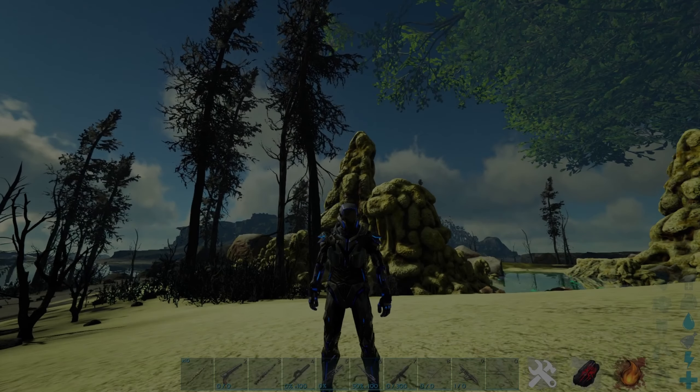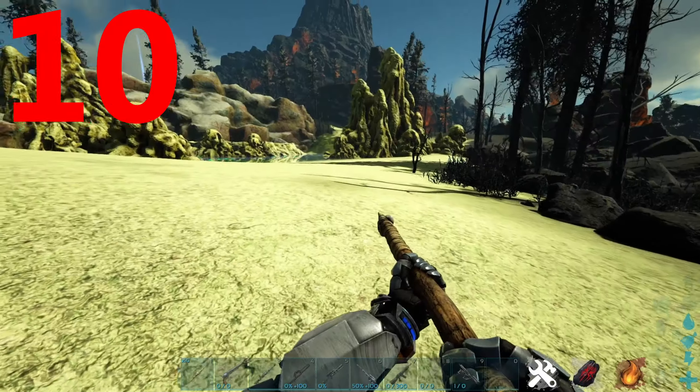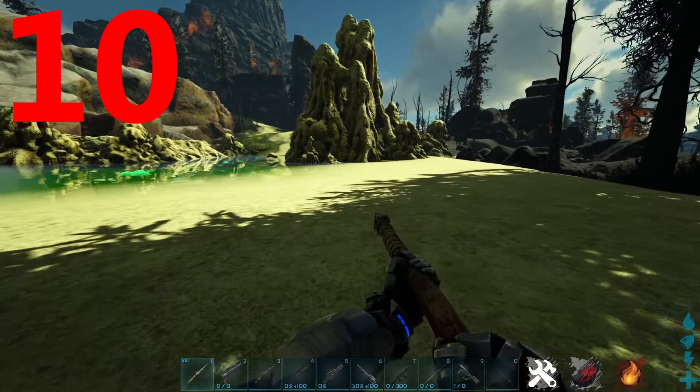The top 10 worst weapons in ARK — let's get into it. Coming in at number 10 is the spear. The reason it's on this list is because it is the only weapon in ARK where it will break randomly; sometimes even if you just hit a creature once it will break. Due to its really bad durability and the bow being only a few levels off, that's the reason the spear is on this list.